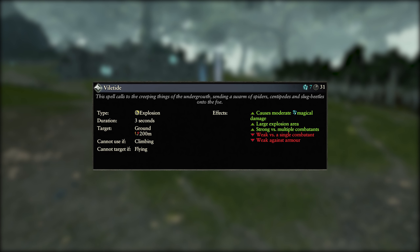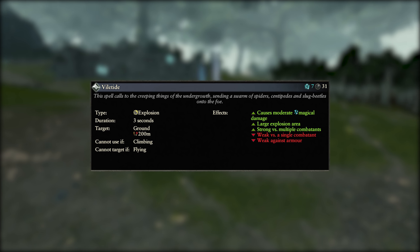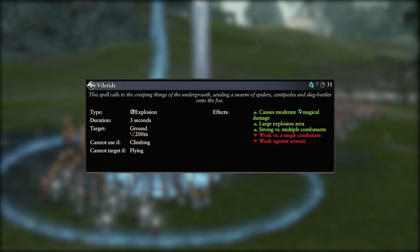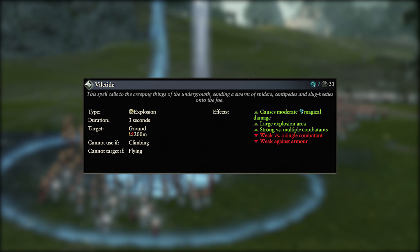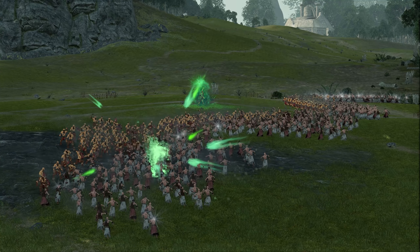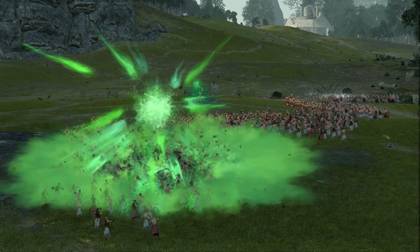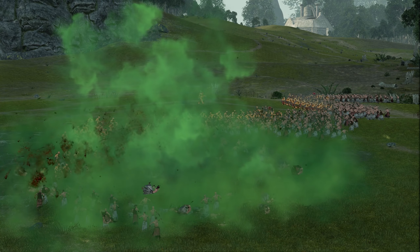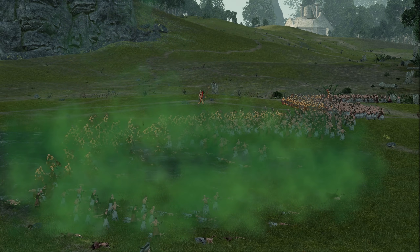Next up we have Vile Tide, which is an explosion spell. It costs 7 winds of magic, has a 31 second cooldown and a 200m cast range. It can only be cast on the ground and causes moderate magical damage in a large explosion. This explosion is stronger versus multiple units and has a tough time getting through armour, so it's best used on large clumps of less armoured units to pick up a large number of kills. Again, this damage has no allegiance so be sure your aim is true before you cast.